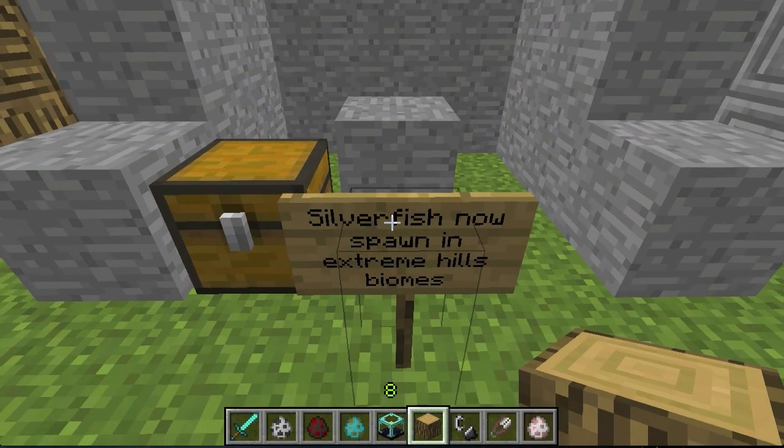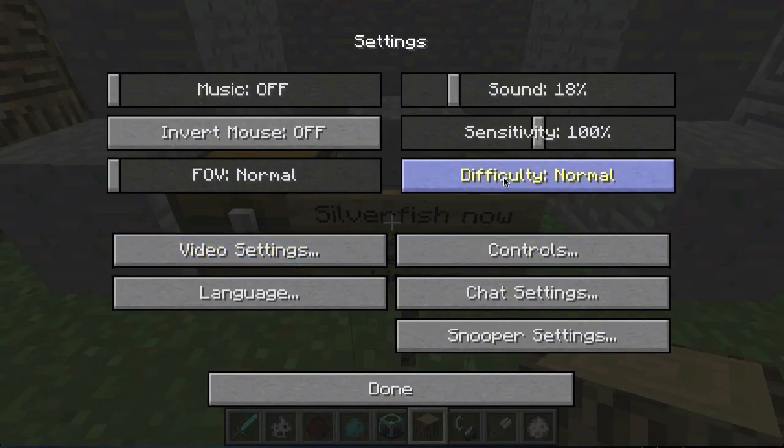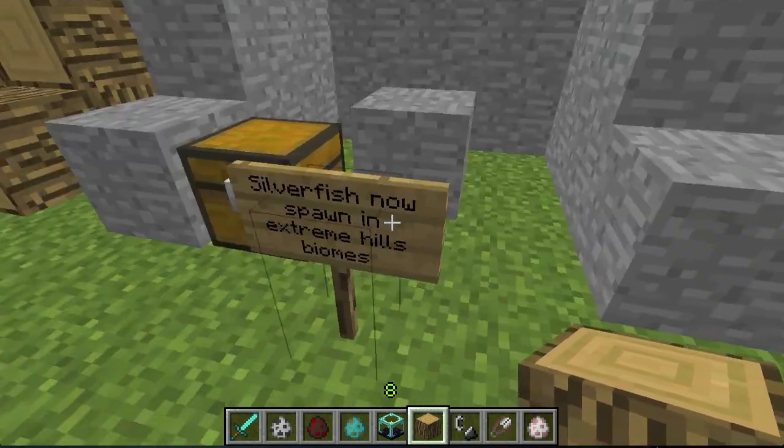Silverfish blocks will now spawn naturally in the wild, but only in the extreme hills biomes.